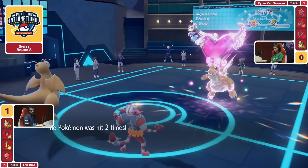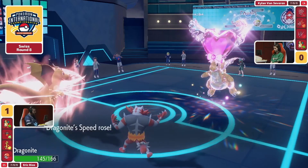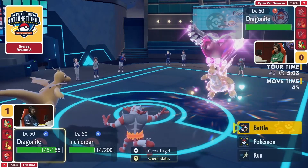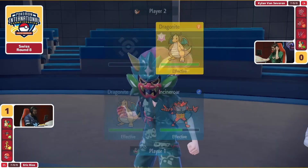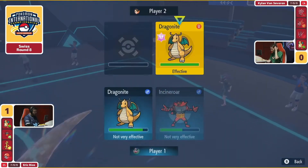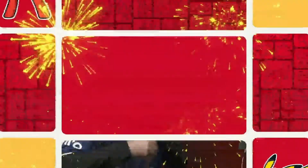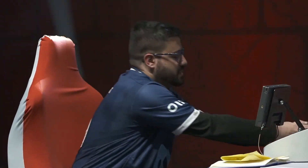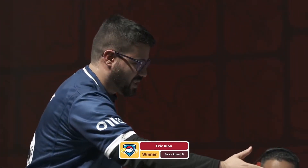That will seal up most likely this game, leaving the Dragonite on Kylan's side on its very own. Eric being able to absolutely masterfully handle this board position — we saw the scenario of the Incineroar having plus two in its attack and then actually opting to switch it out in order to take advantage of the board position. Eric Rios is going into Day 2 undefeated. What an expert display by Eric!